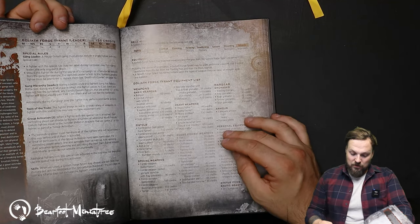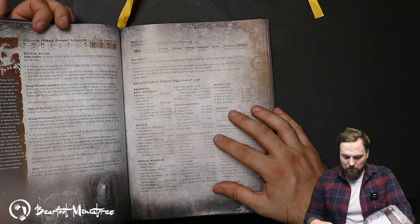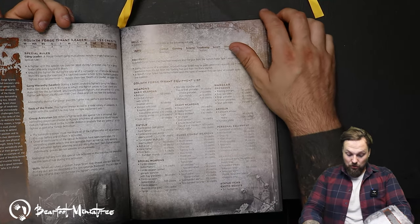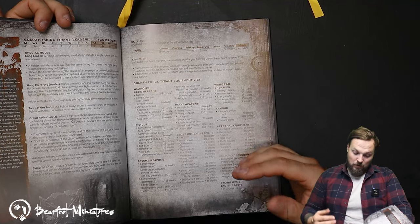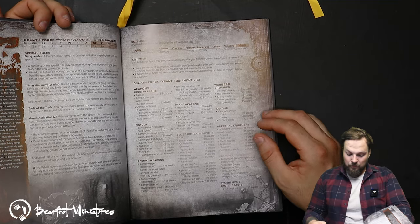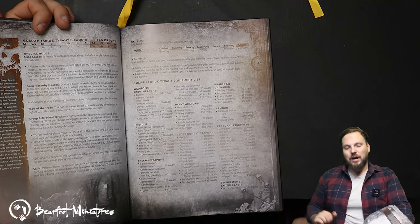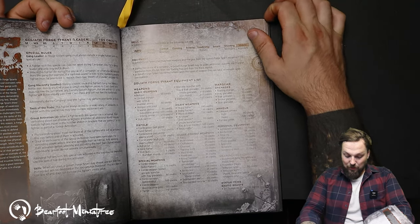For close combat weapons, the picks are chain axe - which has extra special rules over the chainsword - and power axe, which I really like. A mastercrafted renderizer is excellent if you want your leader in combat. A mastercrafted spud jacker is a cheap option with knockback. Skip the two-handed axe and hammer - they give minus one to hit, which is terrible for premium-cost weapons.